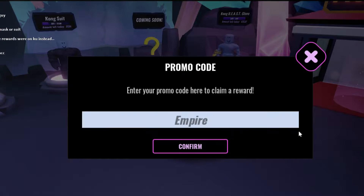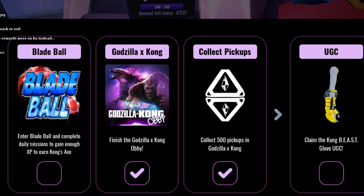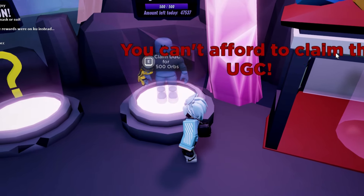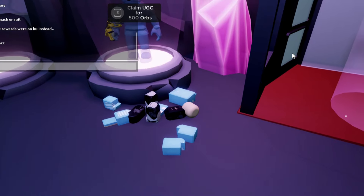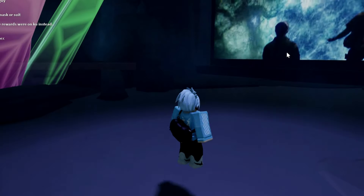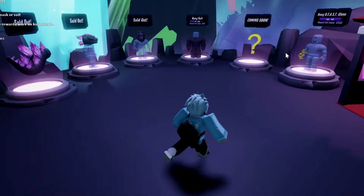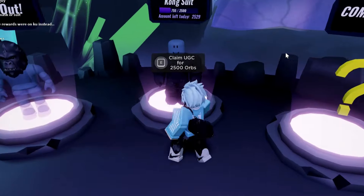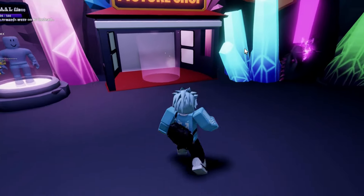We literally just got a ton of stuff. We're gonna claim a new UGC — but it says we cannot afford the UGC. What's going on? We literally got enough. Maybe we have to reset to actually get it. You can just redeem codes to get this UGC, which is funny. Apparently I can't afford it when I literally can — I got more than enough orbs to actually get it. But yeah, these codes are actually really OP.